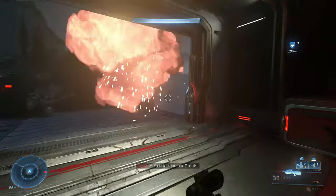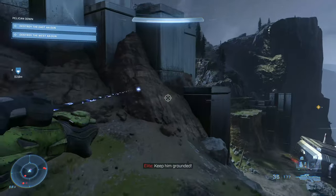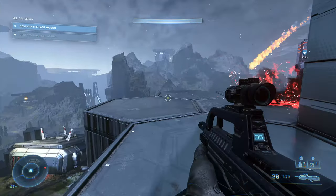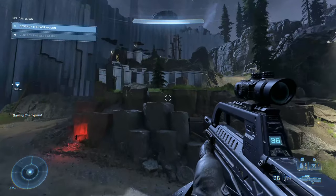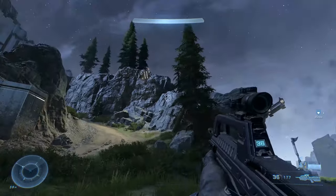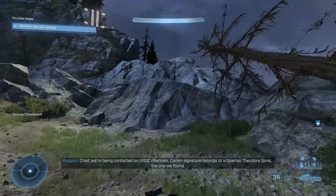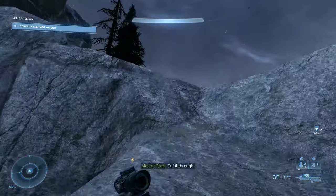Go ahead and take out that core — this should destroy the anti-air gun. Jump out and make sure there are no enemies nearby. We're just going to scoot right past that brute. That takes care of the second anti-air gun. The third one is a little bit more of a ways off, so we're going to take the non-kosher route again and avoid as many enemies as possible.